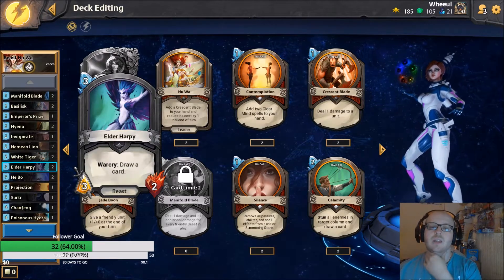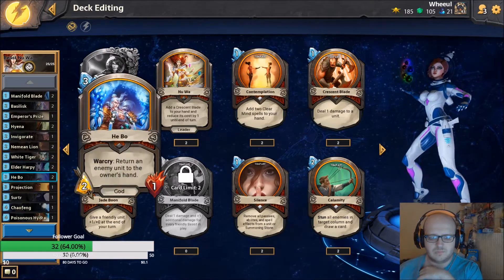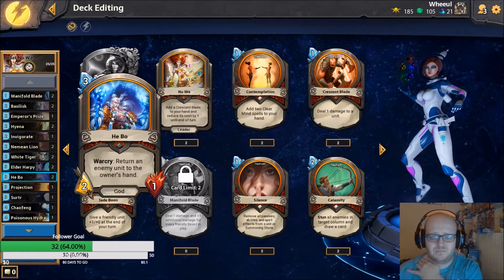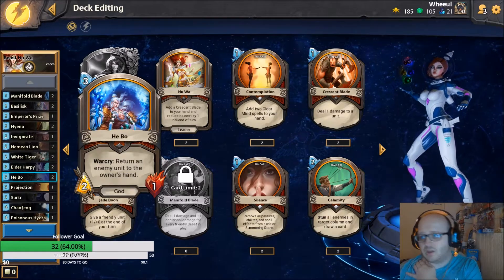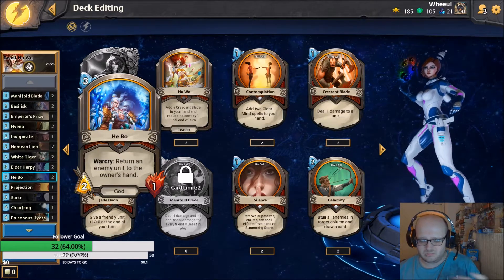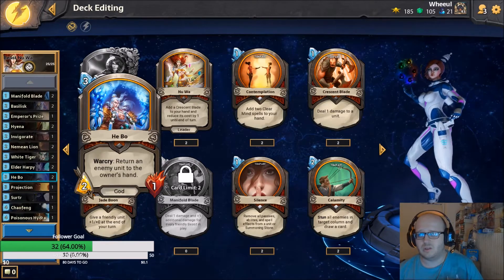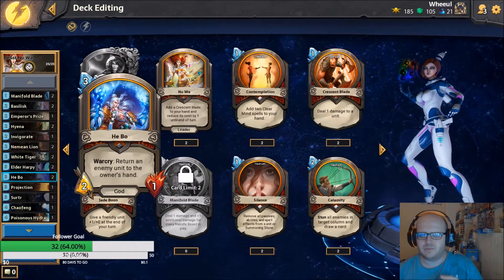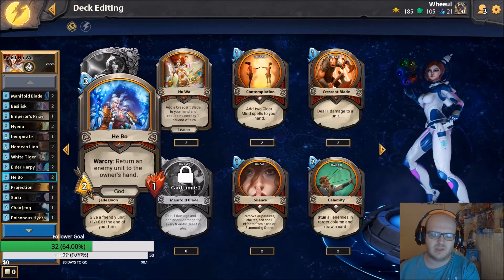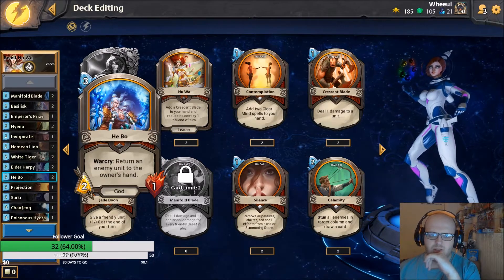Elder Harpy: three-two for three, draw a card - it's a beast, it gets buffed, draws a card, it's great. Hebo: two-one for three, just return those annoying cards which generally are anti-fun - Apollo, late game furies. Spicy picks like maybe the baboon with guard on it. Early game you can gain a lot of pressure by dropping a hero and returning a card. Just make sure you're not returning cards that are going to silence on war cry.